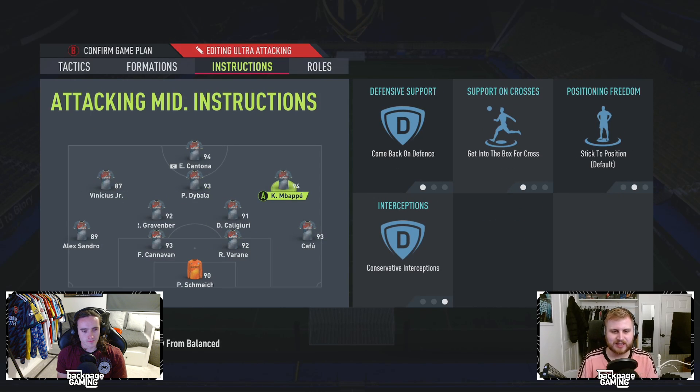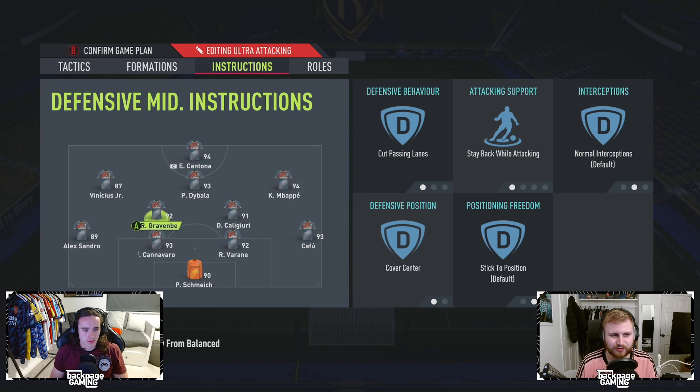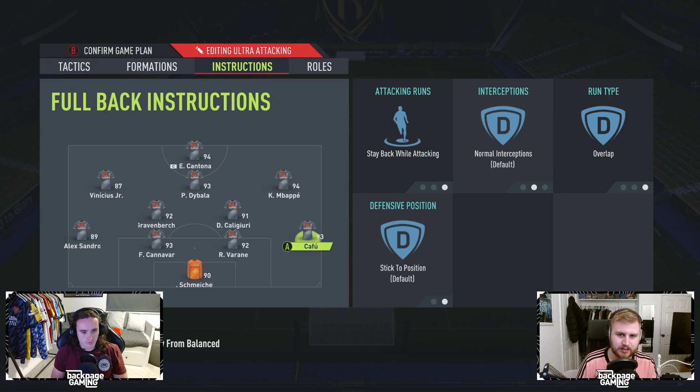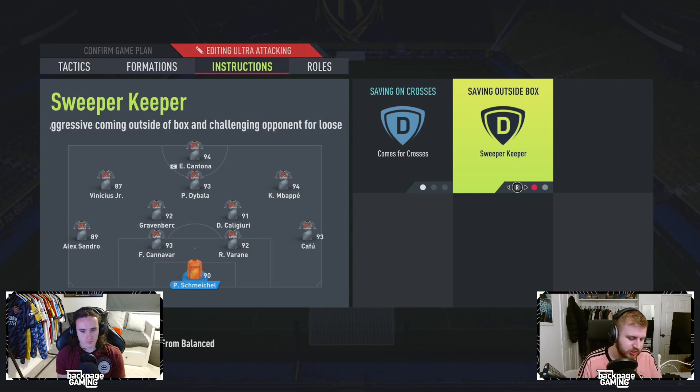I think you always want to keep instructions symmetrical, because your team gets more compact and generally plays more like a 4-4-1-1 sometimes, which is actually quite nice. In attack it plays more like you've got three CAMs and your striker. Over on the fullbacks, you've got stay back and overlap. I've really come to like overlaps — I find it's really frustrating when fullbacks make inverted runs; I want them to run beyond me. Keeper is on comes for crosses and sweeper keeper.